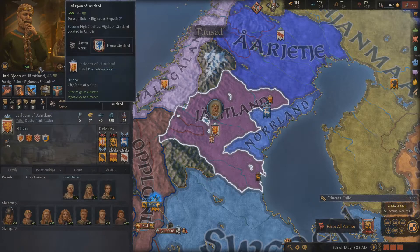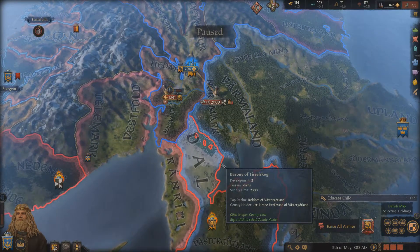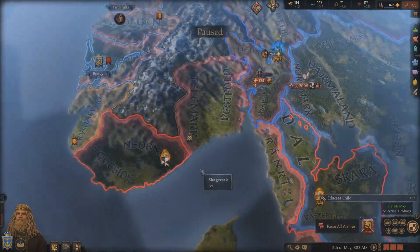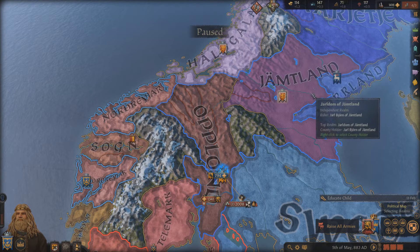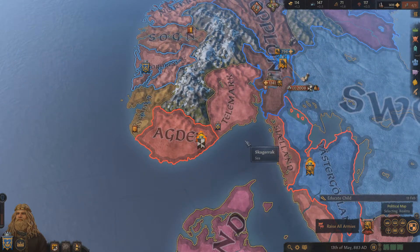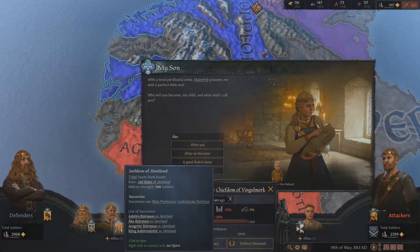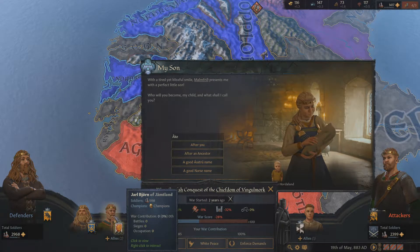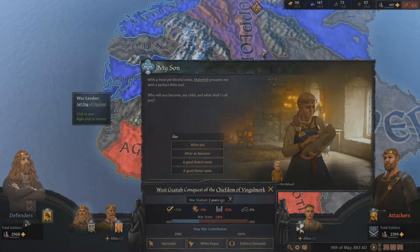Let's go there and take that back. How long will this be? Six months? You'd think it would be a little less — they can't have that many troops there. 250? How do they get 250 troops that quickly? So we're going to siege this down. My wife's pregnant. Well, that changes things a little bit. If it's a boy, we're probably going to have a kingdom split.